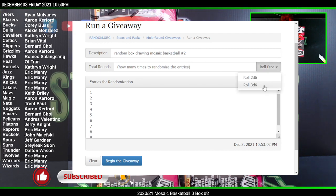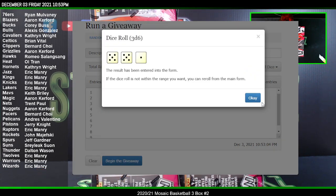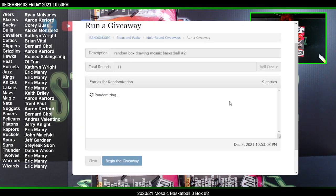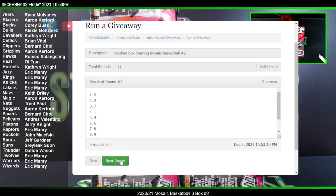Here we go. Three dice, nine boxes remaining from the case, 11 rounds. Top three numbers are the boxes we're going to use for number two's break.